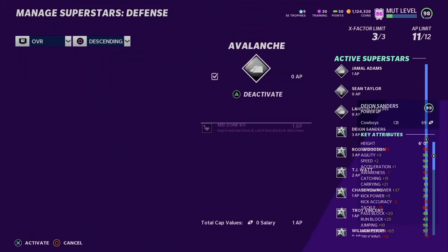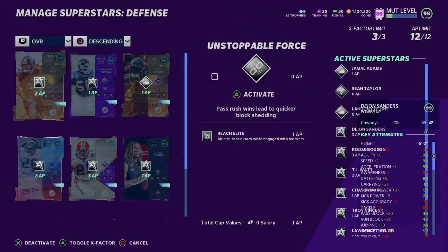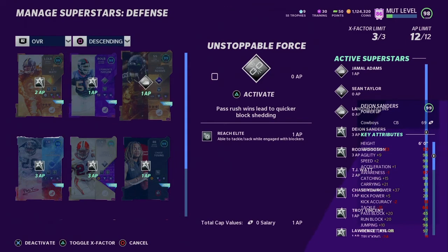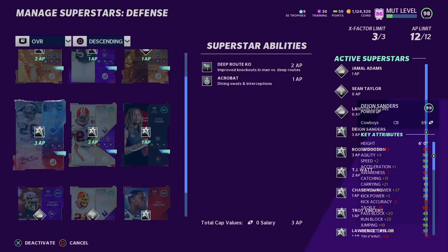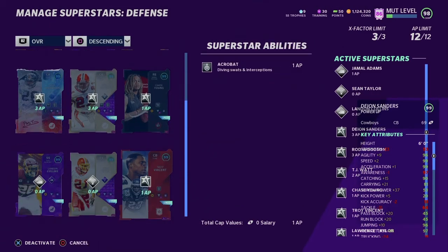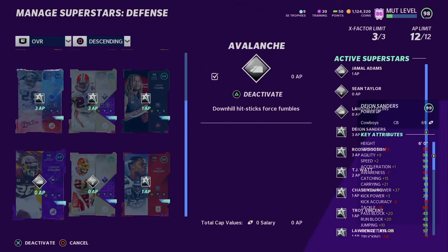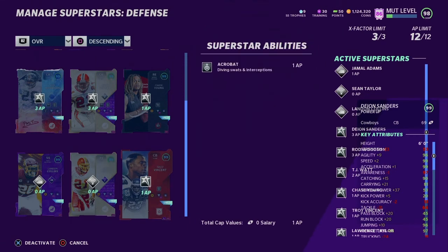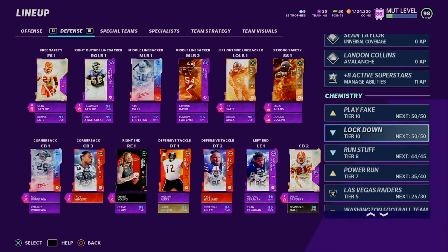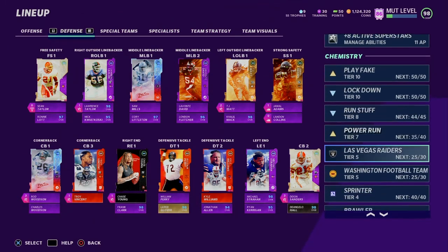I also need to fix something on Lawrence Taylor — I need to give him his ability back. I've got Reach Elite and Run Stopper on TJ Watt, Reach Elite on Lawrence Taylor which is really really good for him when you play him on the defensive line. Midzone KO and Avalanche on Jamal Adams — you user him a lot. Deep Route KO and Acrobat on Rod Woodson, Universal Coverage not activated. Deep Route KO and Acrobat on Deion Sanders. Reach Elite on Chase Young — also really good on him. Avalanche on Landon Collins, Universal Coverage on Sean Taylor, Acrobat on Troy Vincent. I already have Lockdown, Run Stopper, Play Fake, Power Run, and Sprinter Brawler maxed.